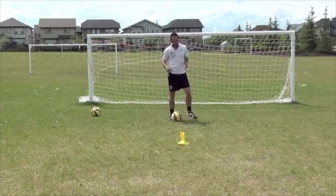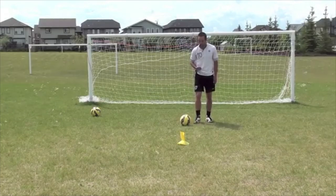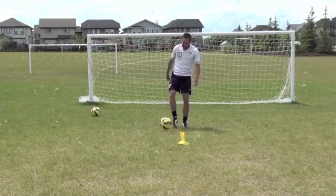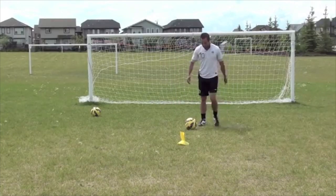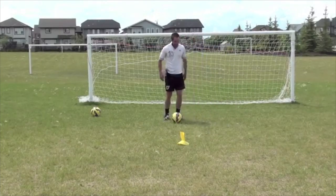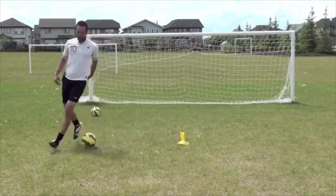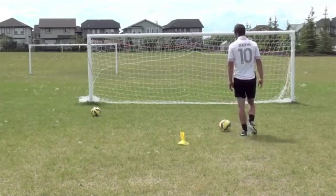The bait is just getting him to come in and then going away. I can just show him a bit of the ball while we're dribbling one on one. When I think he's going to lunge, quick feet — get away from him. Or the bait can just be a little change of speed. I'm going fast, then all of a sudden I slow down, and then I go fast again. Bait them in, try to make them lunge for the ball, and then get away.